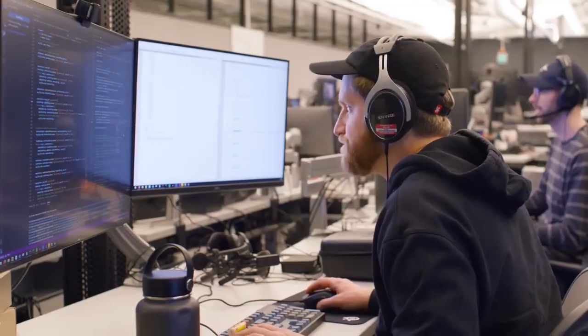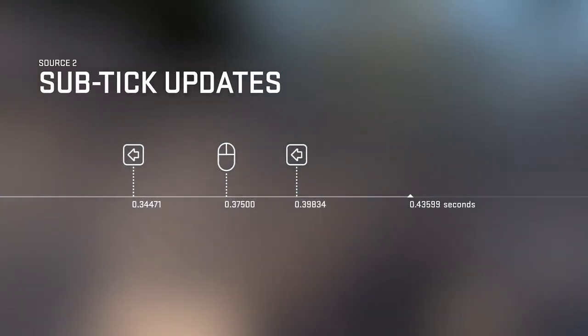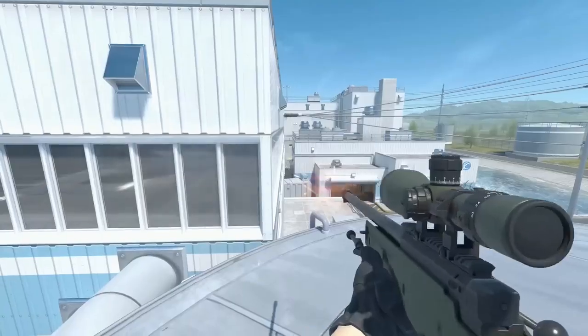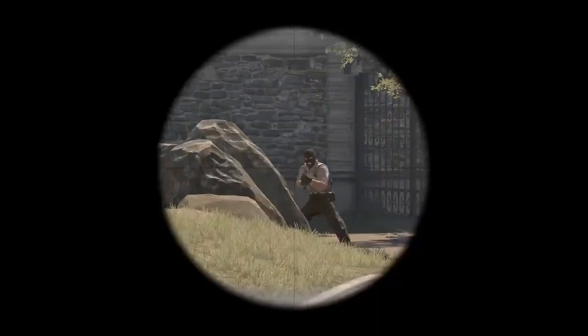That's why with Counter-Strike 2, we're introducing Sub-Tick Updates. Now the tick rate no longer matters for moving and shooting. The server will know the exact moment you fired your shot, jumped your jump, or peaked your peak. And the server will calculate your precise actions between ticks. So what you see is what you get.